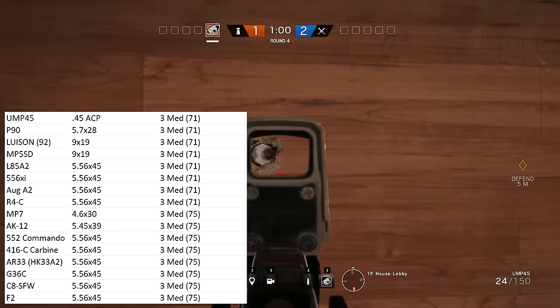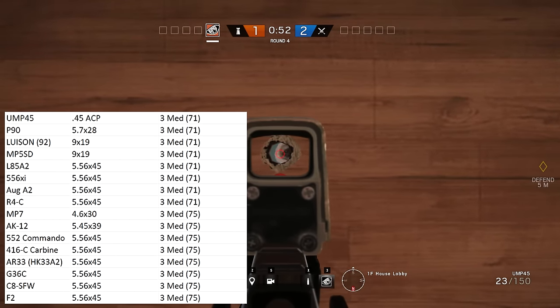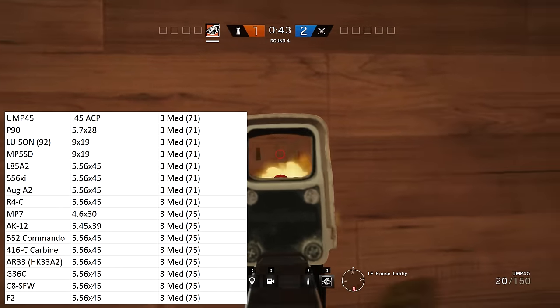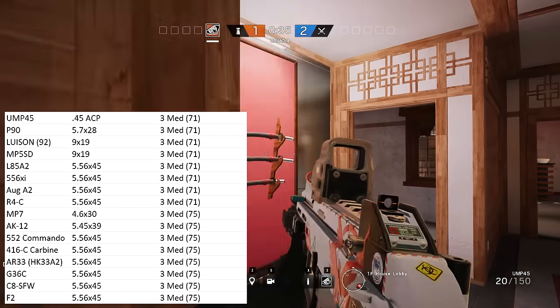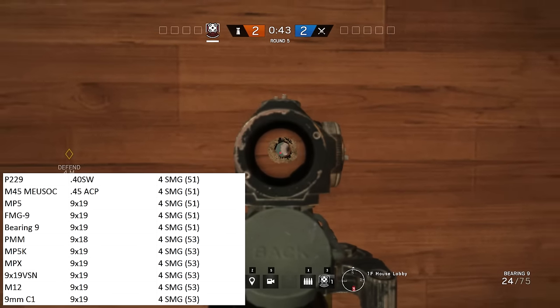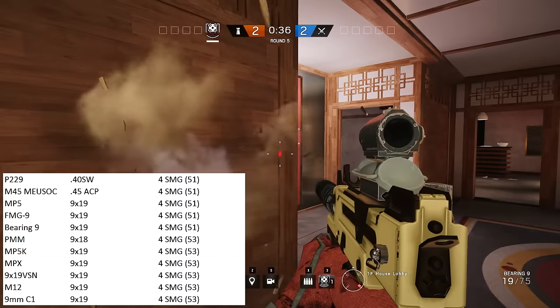Including the MP5SD in the medium category doesn't make sense from a real-world perspective since it only fires the 9x19mm pistol round, and it doesn't make sense in terms of in-game balancing either — the gun only has a maximum damage of 23 points compared to the regular MP5's 33 points. Speaking of the MP5, that brings us to the next category: the SMG category. This unsurprisingly contains a lot of the 9x19mm SMGs, as well as the P229 firing .40 Smith & Wesson, the M45 firing .45 ACP, and the PMM.